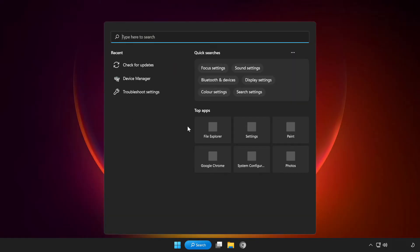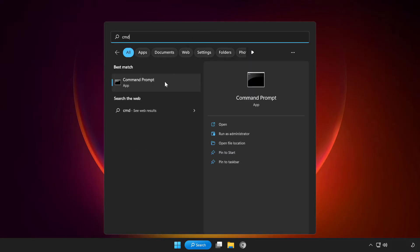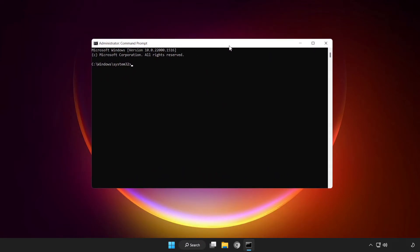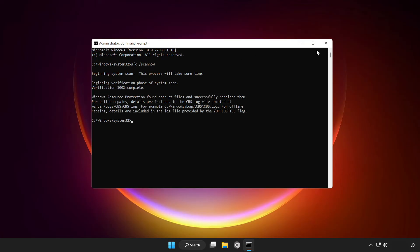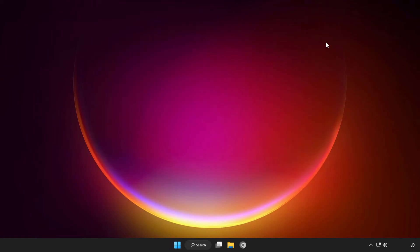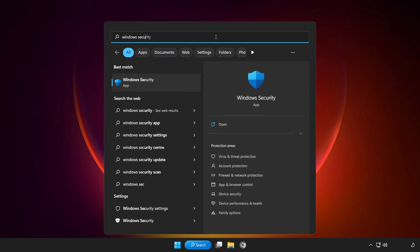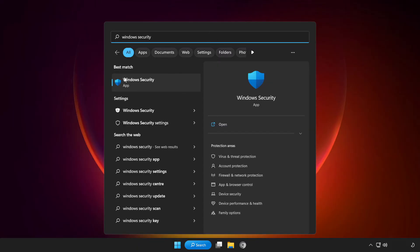If that didn't work, click the search bar and type CMD. Right-click Command Prompt and click Run as Administrator. Type SFC /scannow and wait for it to complete. After completed, close the window. Click the search bar and type Security. Open Windows Security.